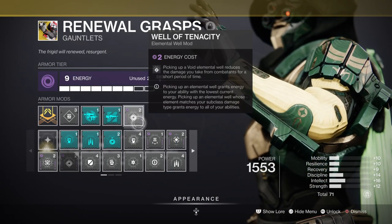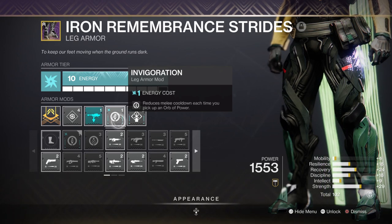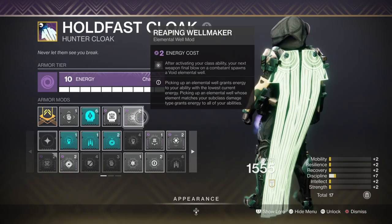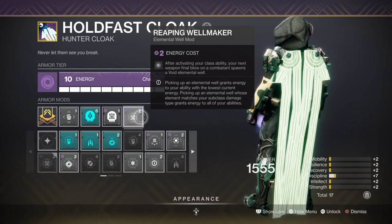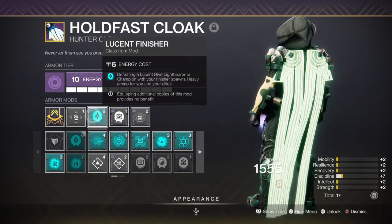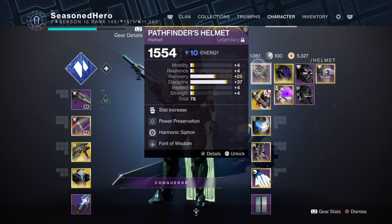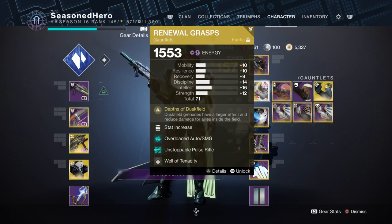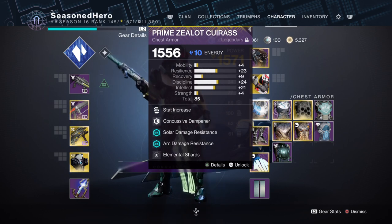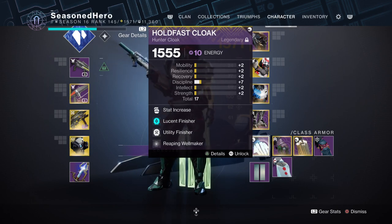For leftover mods, we have Well of Tenacity for 50% damage reduction for a few seconds, Radiant Light for plus-20 Strength, Invigoration for melee cooldown upon collecting Orbs of Power, Rocket Launcher Scavenger for increased bonus reserves, Reaping Wellmaker for creating Void Wells upon dodging and getting a kill, Utility Finisher for getting class ability energy back via finishers, and Lucent Finisher which produces a heavy ammo brick from finishing a Lucent Hive or Champion. For the full mod breakdown by slot: Head — Minor Discipline, Power Preservation, Harmonic Siphon, and Font of Wisdom. Arms — Discipline and Well of Tenacity. Chest — Discipline, Concussive Dampener, Thermal Resistance Plating, and Elemental Shards. Legs — Recovery, Rocket Launcher Scavenger, Invigoration, and Invigoration Light. Cloak — Minor Discipline, Lucent Finisher, Utility Finisher, and Reaping Wellmaker.